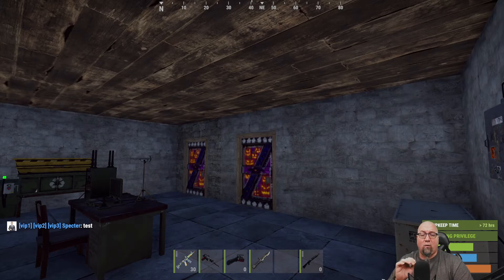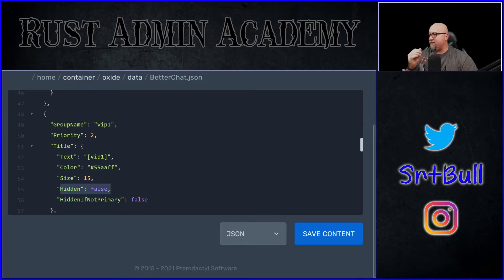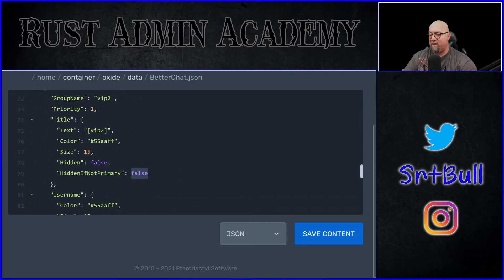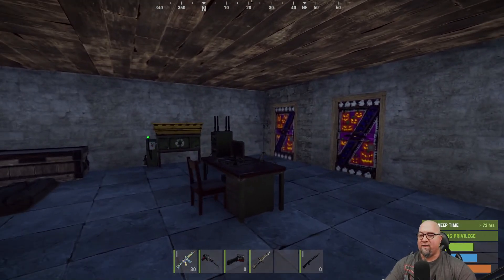Now if I've set up my priorities correctly, I should only have one title next to my name — VIP three. But when I hit enter, we still have VIP one, two, and three next to the name. Why is that? There's a very important part that is easy to miss because it's not right next to your priority levels in the data file. At VIP one, 'hidden' is set to false — that's fine — but 'hidden if not primary' is also set to false. We need to change that to true. So if this isn't the primary title the player should have, meaning they have a higher priority title, it will automatically hide VIP level one. We're going to do the same for VIP level two — set 'hidden if not primary' to true. Save and reload better chat.